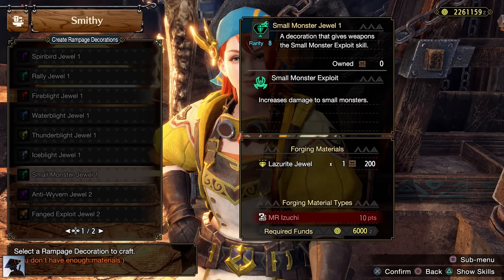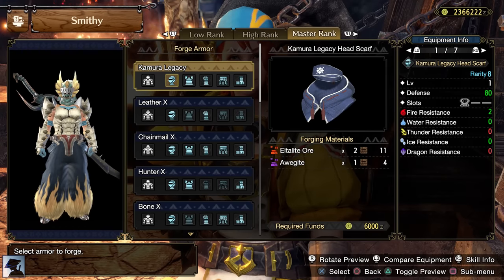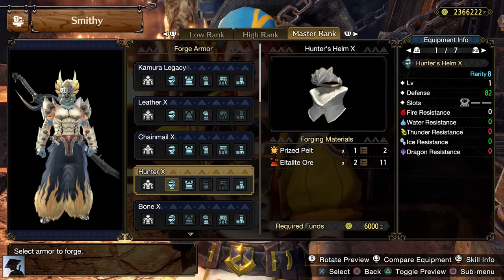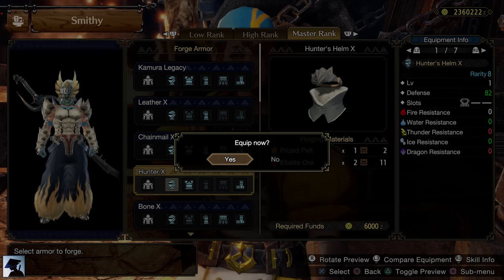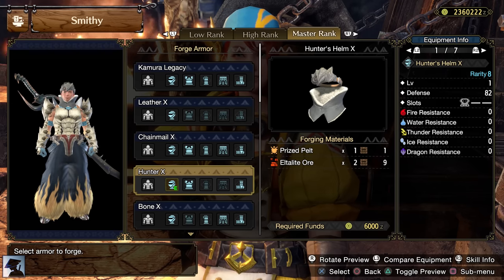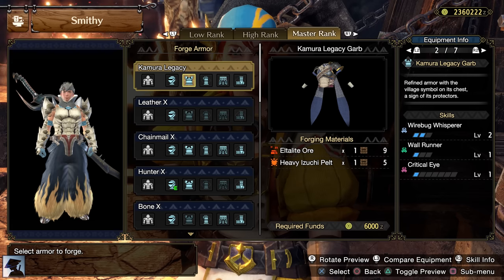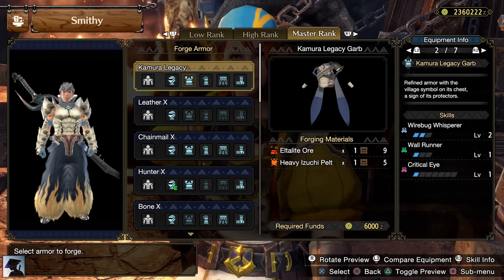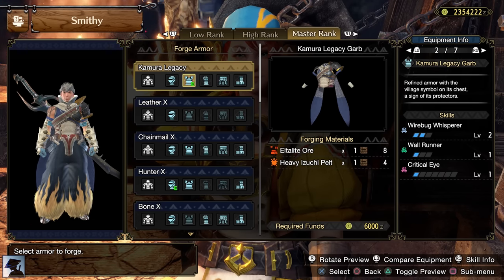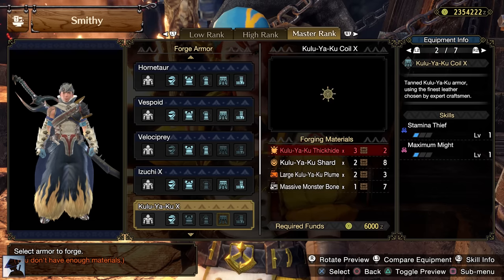It will probably come in handy since we need some small monster materials. Moving on to the armor: for early Master Rank I recommend the Hunter Axe Helm. The Prize Pelt can be obtained from a Teca or Kelpie, while the Twisted Stiff Bone can be found in the Shrine Ruins from bone piles. For the chest, I would craft the Kamura Legacy Garb, which requires Eltalite Ore easily found in all Master Rank maps, and the Heavy Hitsuchi Belt obtained by carving the small monster Hitsuchi in the Shrine Ruins. As for the arms, I would keep the high rank burial — we don't have any better choice yet, and just one high rank armor piece won't penalize us that much anyway.